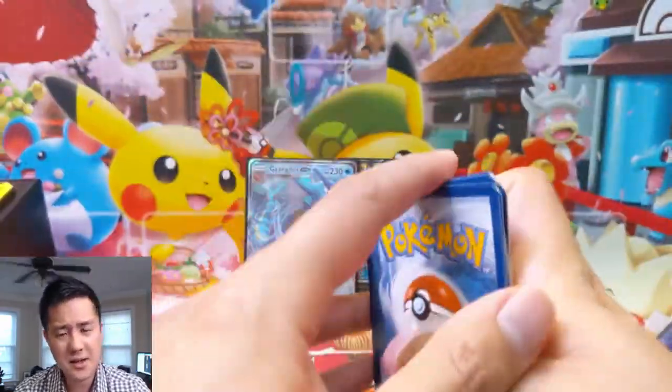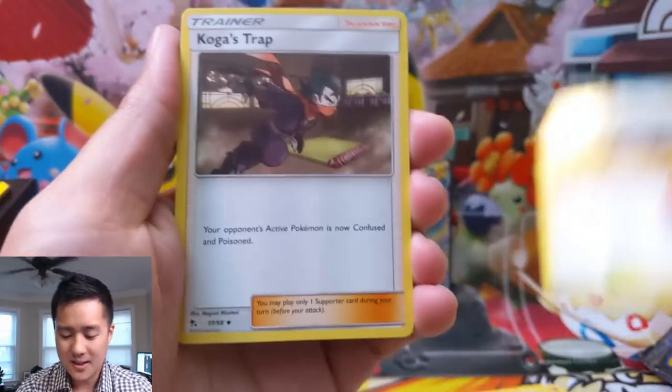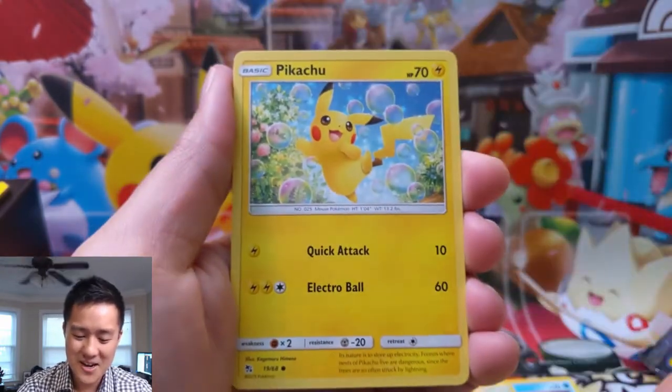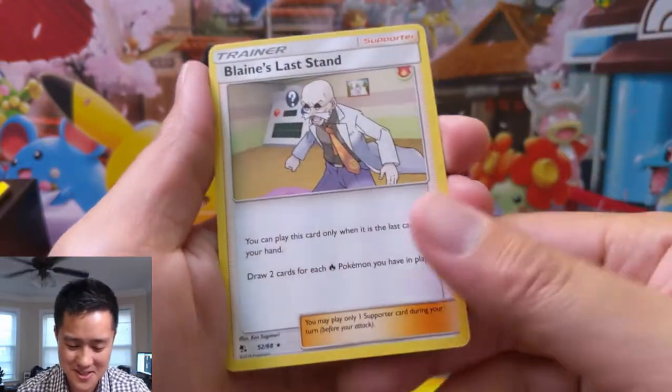I guess this isn't a Pokemart episode, but every once in a while there's a shiny Charizard card on eBay for less than $500 — like low fours. And it's so tempting. I almost bought one yesterday.